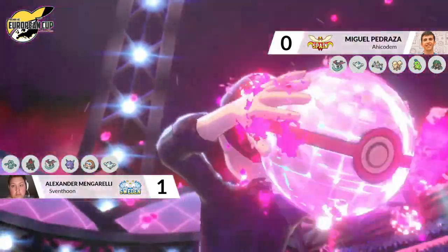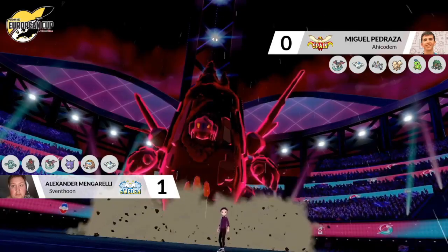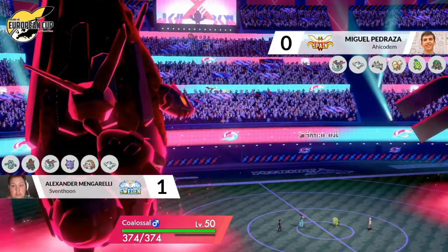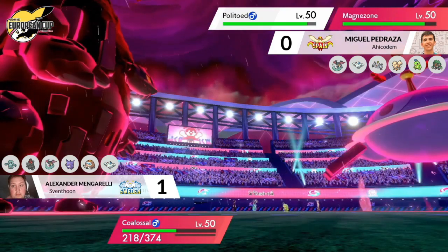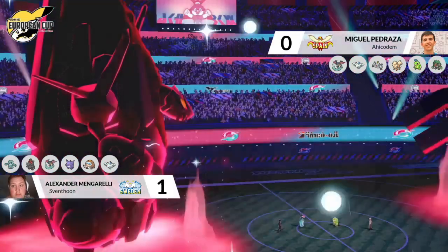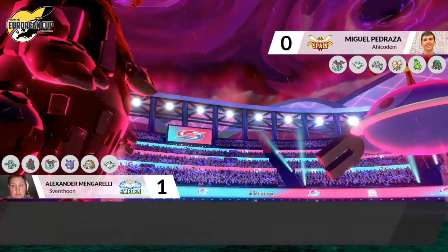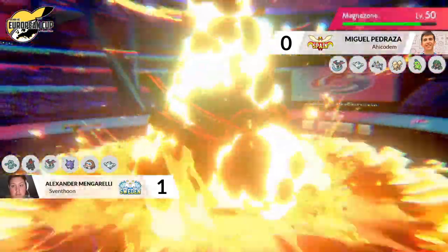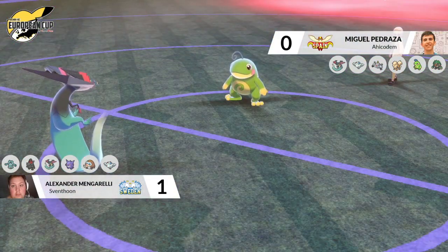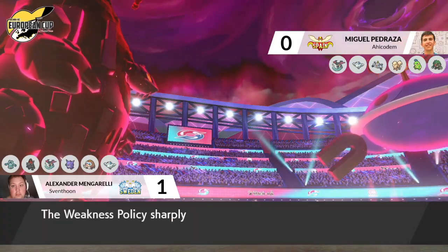A very interesting choice to Dynamax Magnozone — able to shrug off those fire moves from Coalossal even better now in the rain and in its Dynamax form, as Coalossal is once again going for that turn-one Gigantamax. We're probably going to see another Surf from Dragapult to get Steam Engine going, but Magnozone will be well-protected from any Max Flares — though Polytoed would still be open to a Max Vocalith if that's the targeting Coalossal wants. The Surf does come out, doing almost half damage to Coalossal with that rain boost, activating Steam Engine again, putting Coalossal as the fastest Pokémon on the field. A Max Flare goes into Magnozone — still doing a huge amount of damage even with Dynamax and rain.